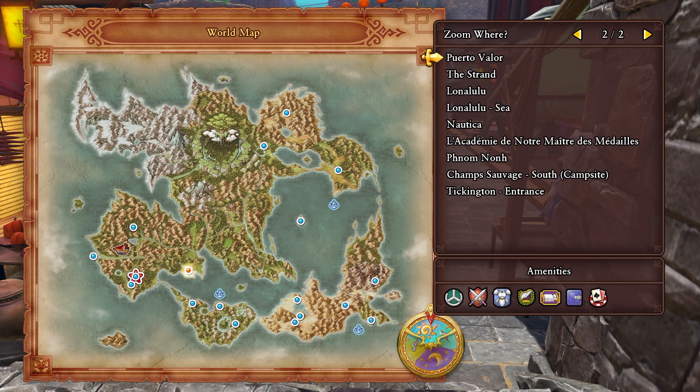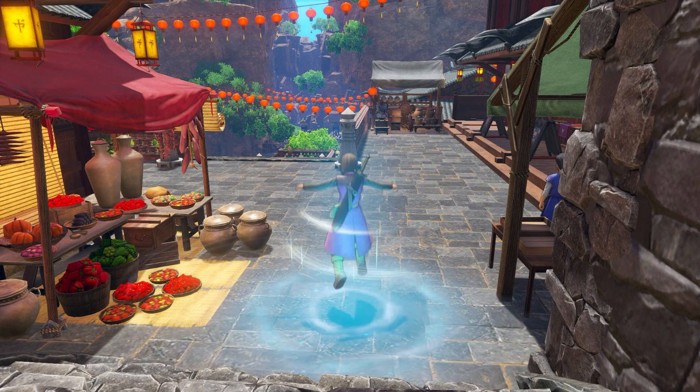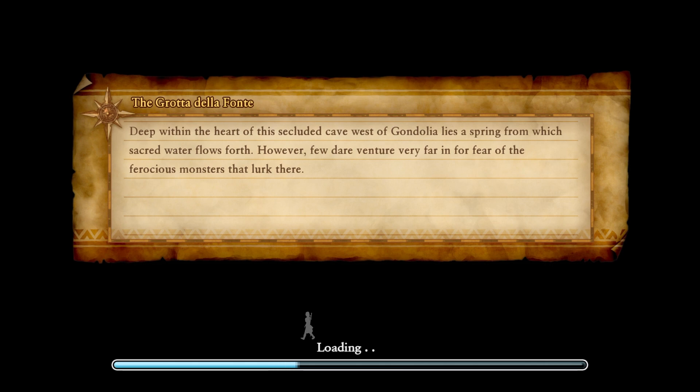Alright, I gotta figure out where this place is. There's a blade called the Falcon Blade at an Insula — where is that? I have no idea where this is. You could go to the ruins of... here. That'll actually help us along with the story. I believe it's here.